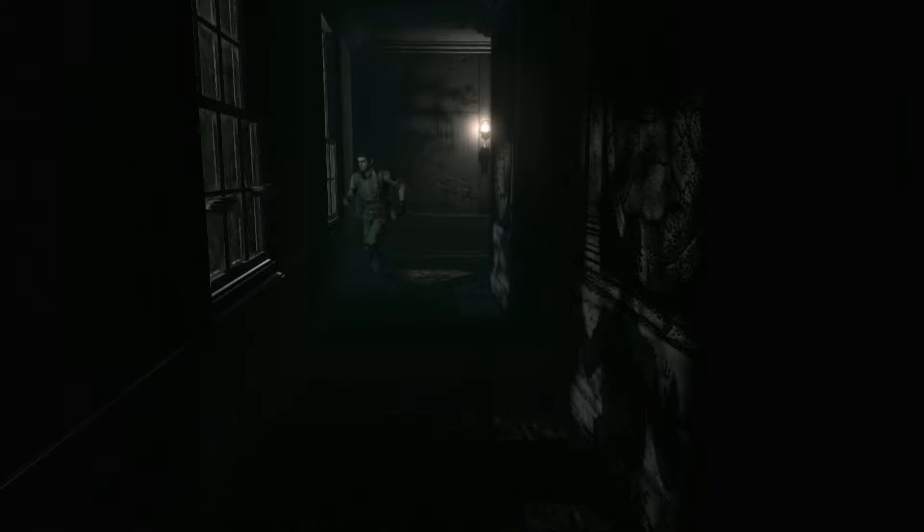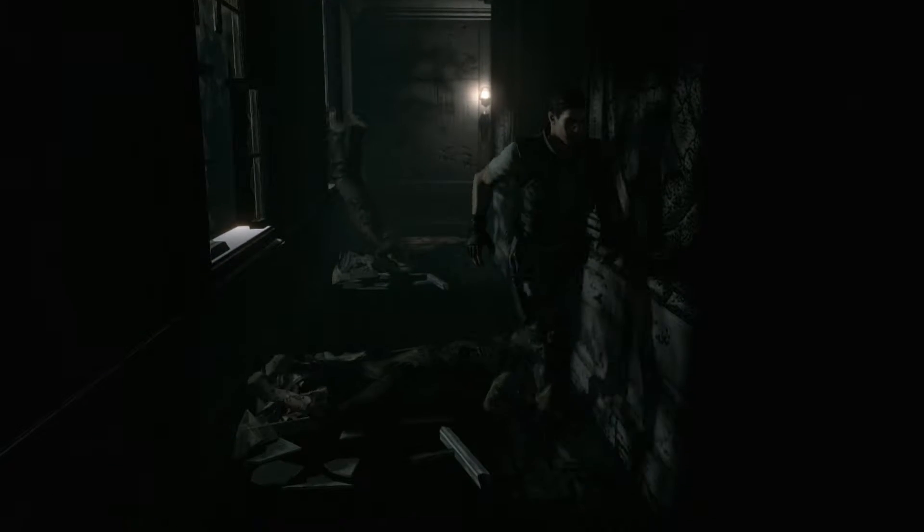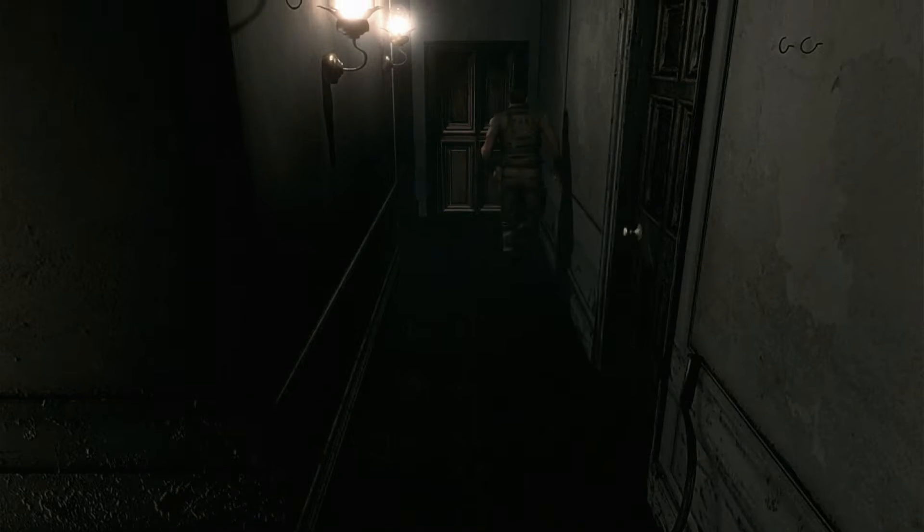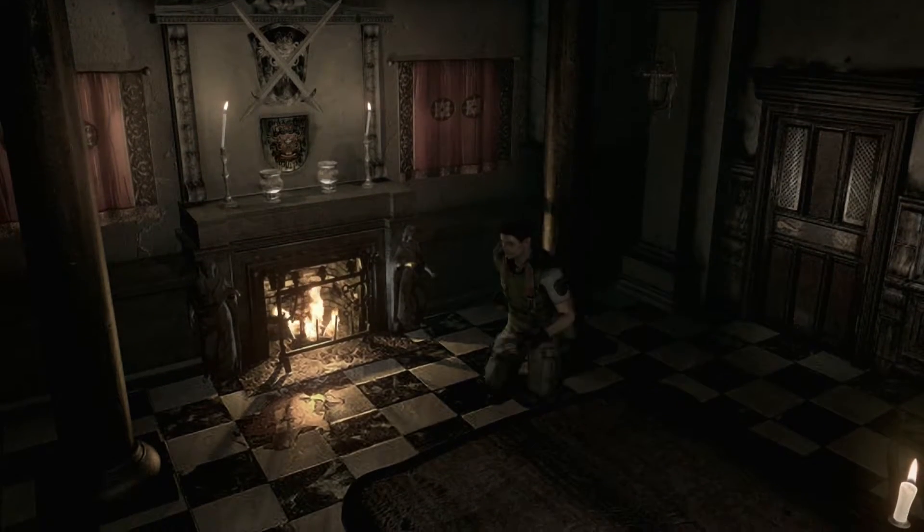We're actually gonna be able to pick up some shotgun shells, which is useful. Watch out — this is the scary part. We're gonna unlock this door right here and get through. We're actually gonna come right back, but we're gonna go out to pick up that blue gemstone that we knocked down earlier from that statue, which is right across in this room.